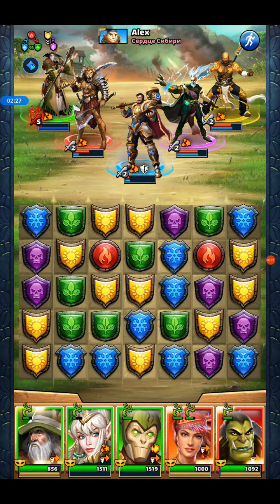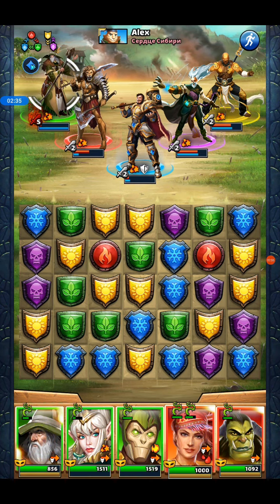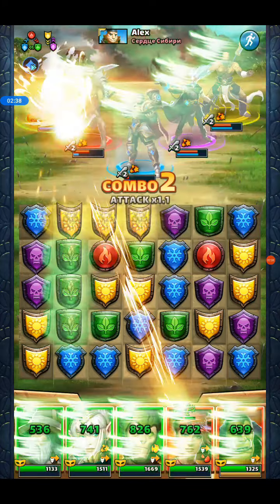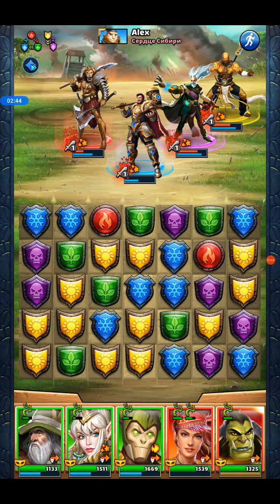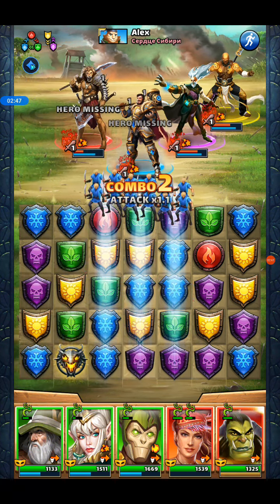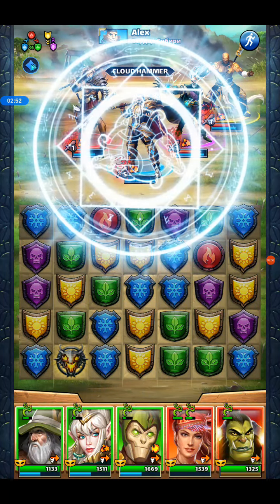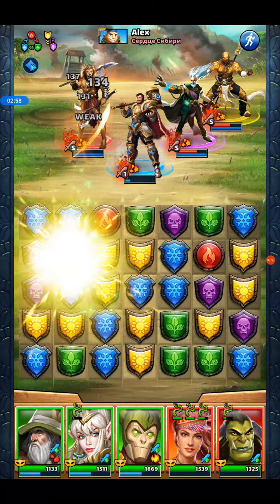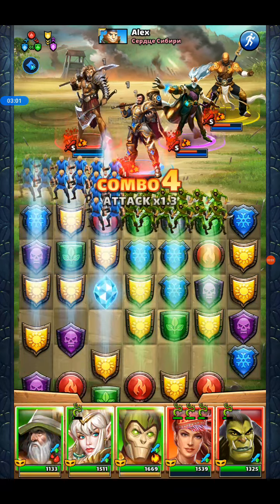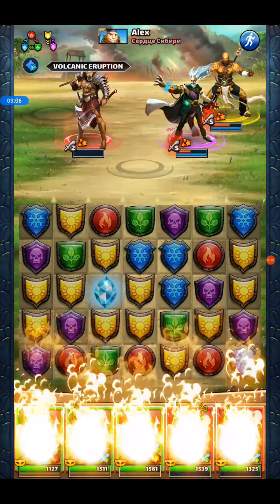Really don't need the extra damage though. So let's just do that. Have a heal now, get that going. And that. We can use another one of these, and then we can have our attack up. Three greens. Cool. So this one is just about done.